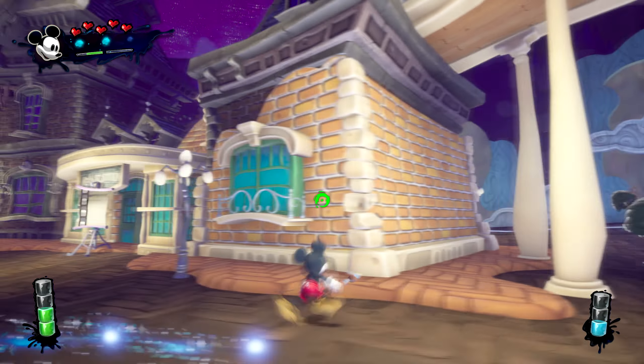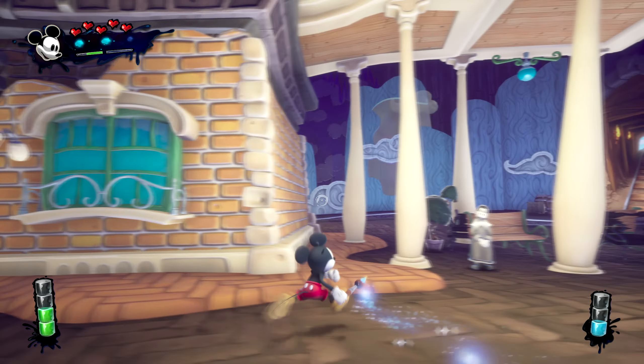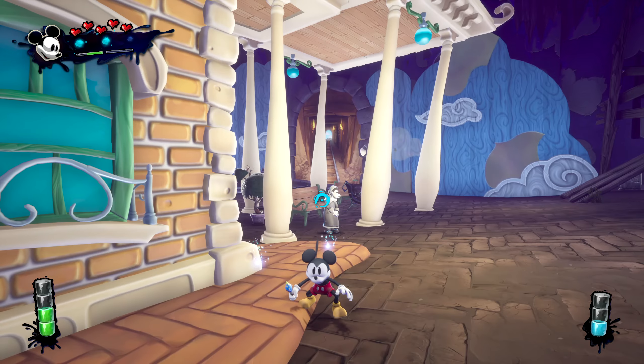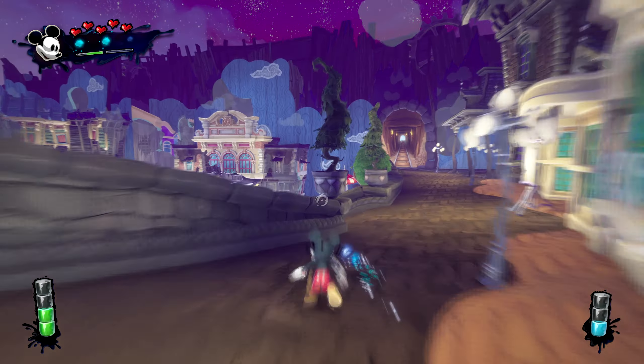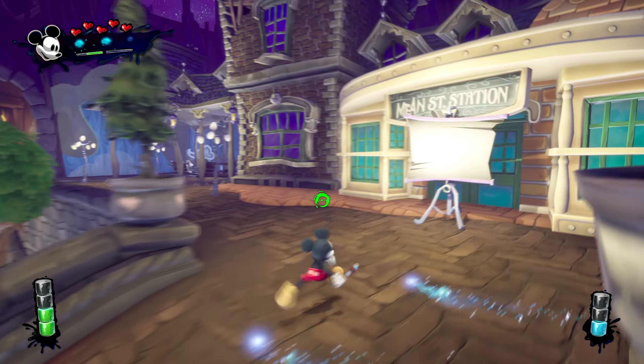Welcome to an Epic Mickey tutorial on how to find the café concept art on the Mean Street level. All you're going to want to do is, once you spawn in, run to your left.